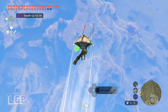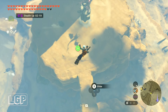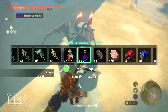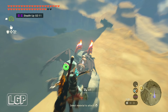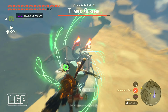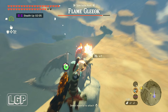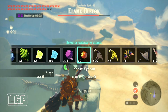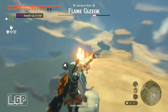The Spectacle Rock is on the right-hand side in here, and as you can see the Gleeok is right here. Mark it with a pin, just make sure that you mark everything. Then once you get here, the easiest way to defeat a Gleeok is with eyeballs. If you get Keese eyeballs or any other type of eyeballs, and if you've got one of those Lynel bows that shoots five eyeballs at the same time, that is really, really handy because you can do a lot of damage. Once you stun it, it will go down.